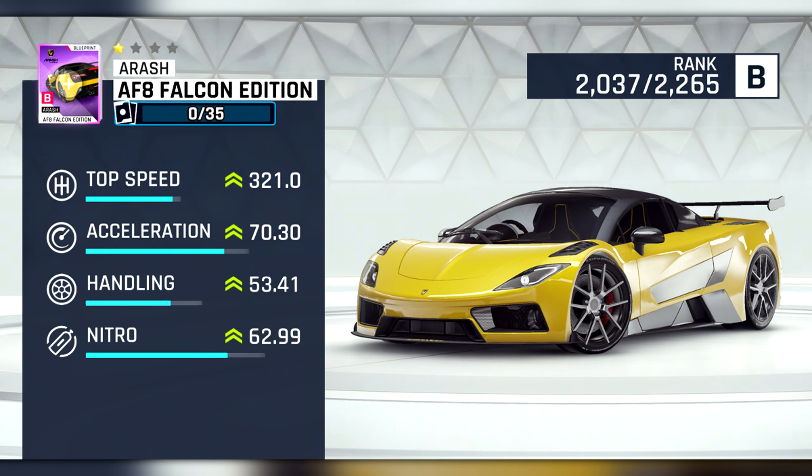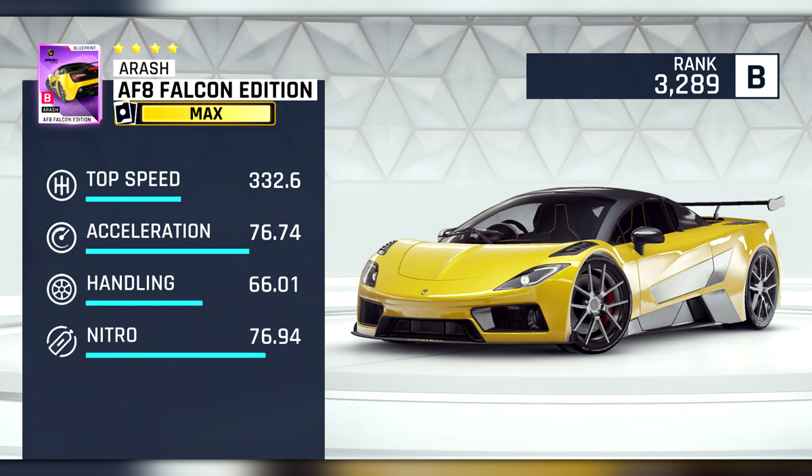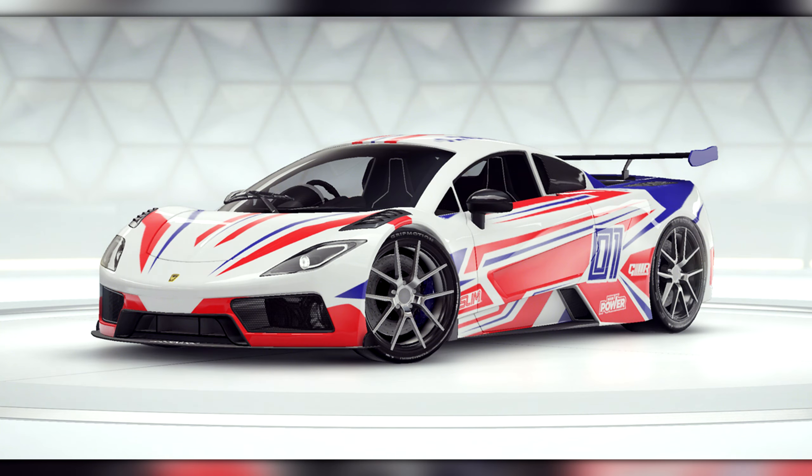Our next new car is the Arash AF8 Falcon Edition in B-Class, which Arash actually leaked themselves a few weeks ago on their Instagram. Compared to the current AF10 in Class B, the AF8 is similar, but has better handling and nitro than the AF10 while having slightly worse top speed and acceleration. You could also think of it as a Corvette Grand Sport with worse handling — not going to be all that great. You can also get the AF8 in a Looper Grand Prix.